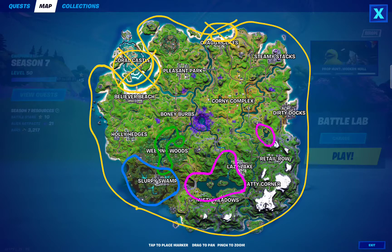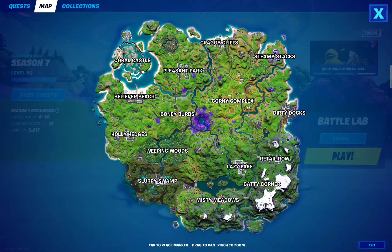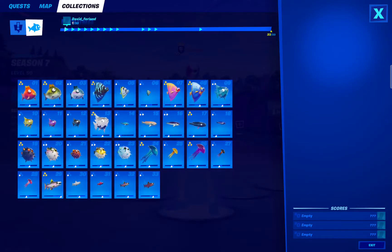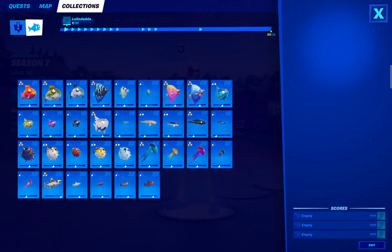There are many fishing spots. If you use Battle Lab, you will have all the fishing spots activated with a lot of fish inside, so it'll be much easier to catch them. The only problem is that they don't count in the rare quests. So if you are also going to do rare quests, it's better that you play Team Rumble. Anyway, let's start with the fishes.